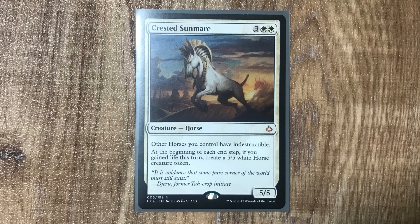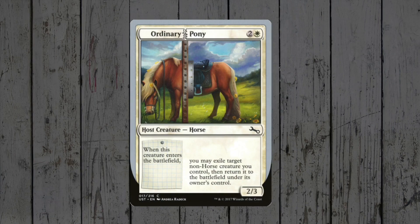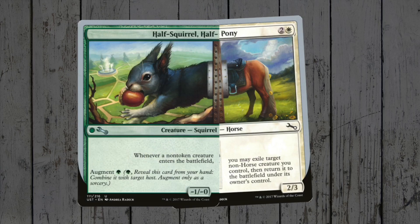It was very much at home in my cat deck, as so many of them had lifelink, and now with Core Set 19 there's a much more on-theme solution! Before we get to that though — Unstable! It brought us Just an Ordinary Pony! It's basically a blink pony, and you can pair it up with some crazy stuff!